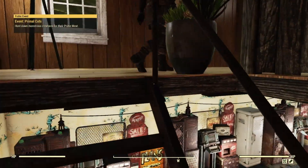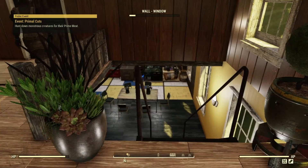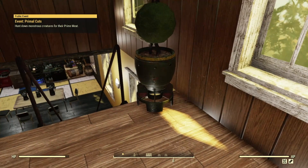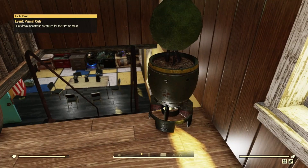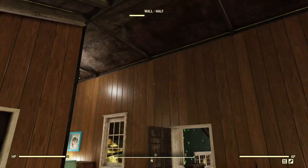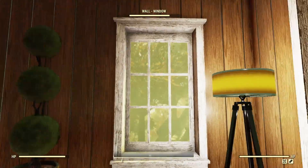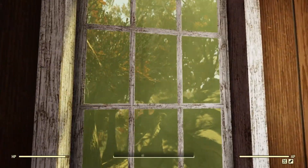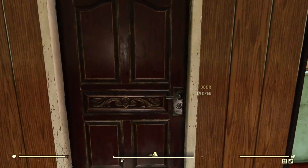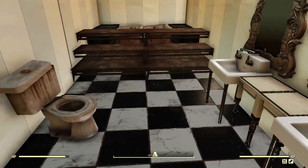Coming upstairs - as you saw in my last build, this is something I like to do: just block off the open areas here to make it look better. We've got a lot of windows up here which really help light up the room and look really good. Let's start in here.